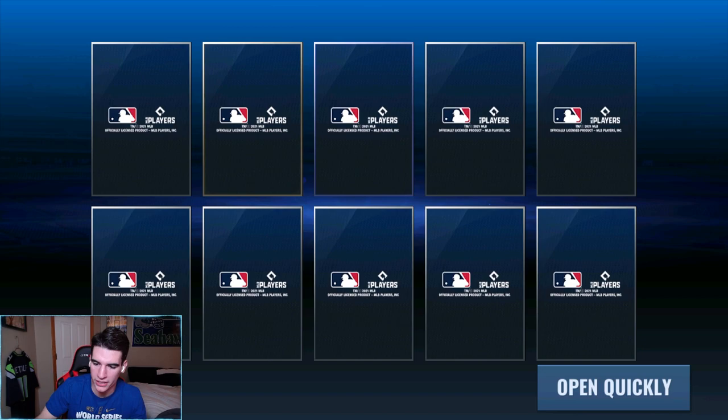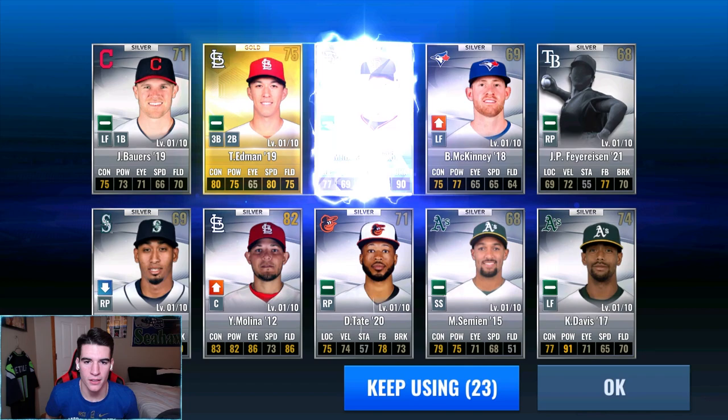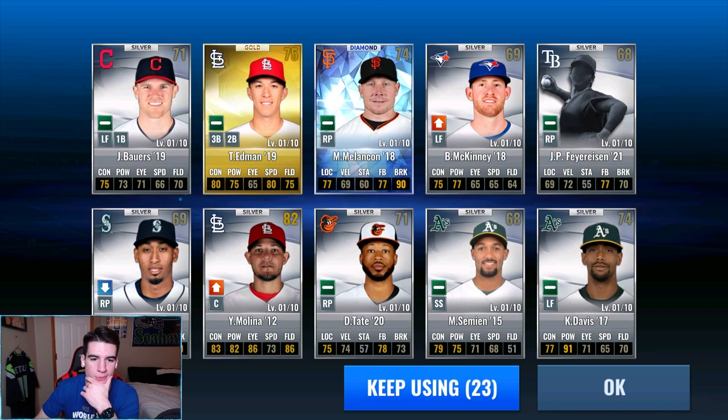Next 10 — we gotta get at least one more diamond. There we go, I called two! If we don't get one on the next it's okay, we called two. Three, two, one — come on, give me a team. Of course it's a Giants division rival. Okay, cool.